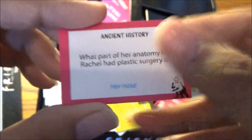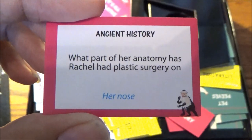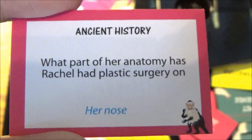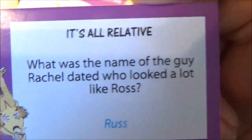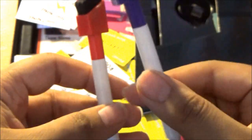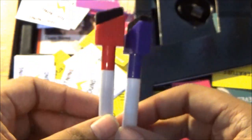Ancient History — that's where you get to learn more about the Friends themselves. And It's All Relative — that's where you get to learn about the Friends' family members and past loves.